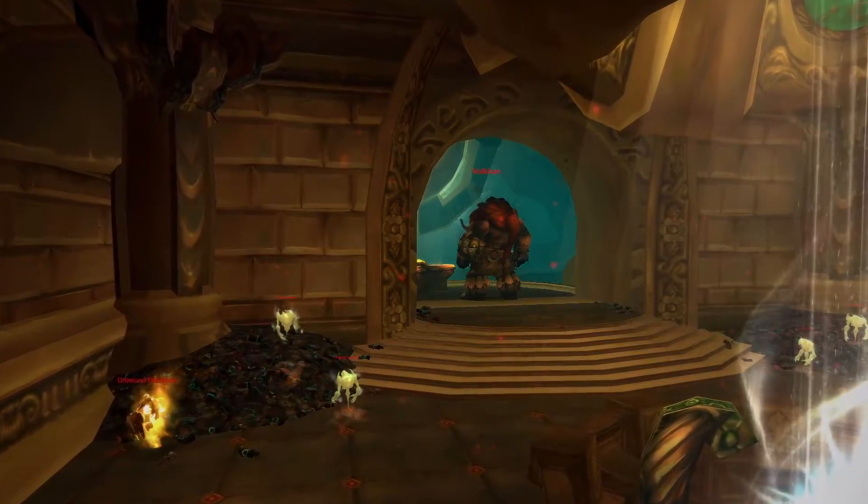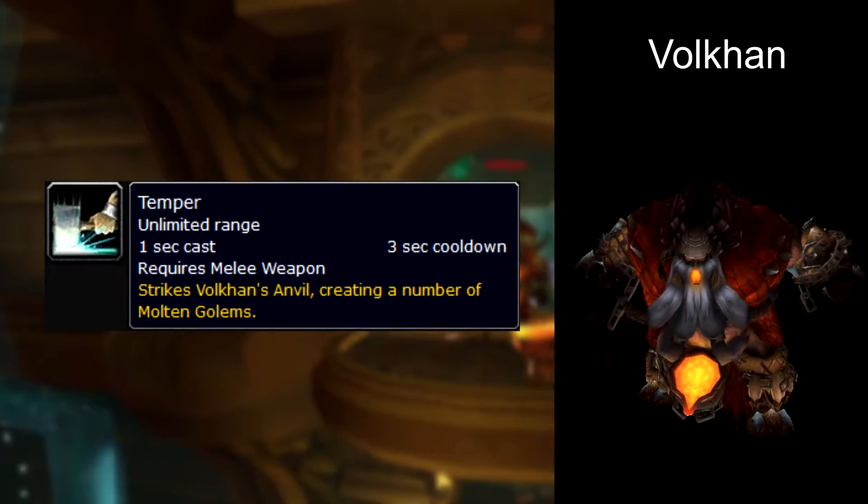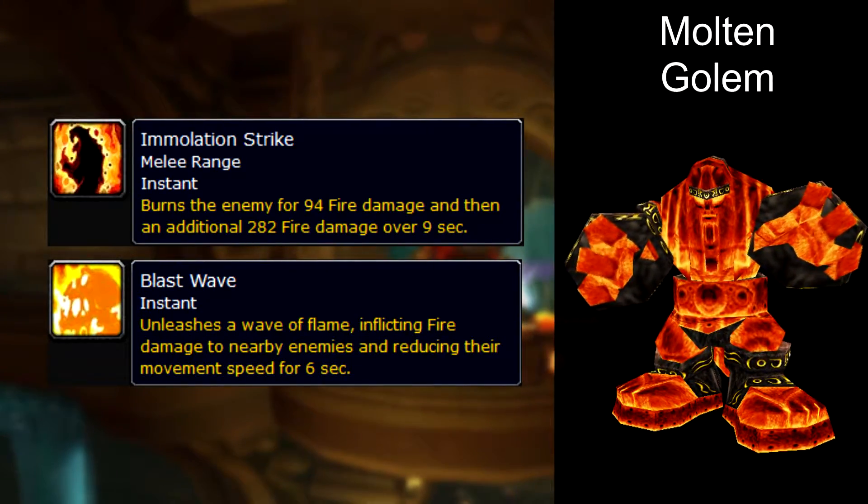The second boss Vulcan is a tank and spank and every 20% he runs to his anvil and casts the ability temper, summoning adds. These molten golems cast emulate on enemies and when they're killed they become frozen in place.